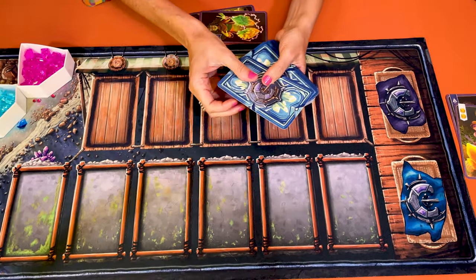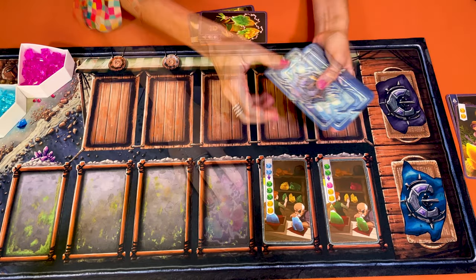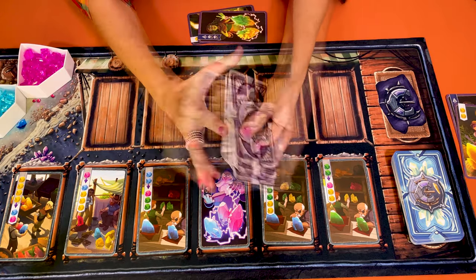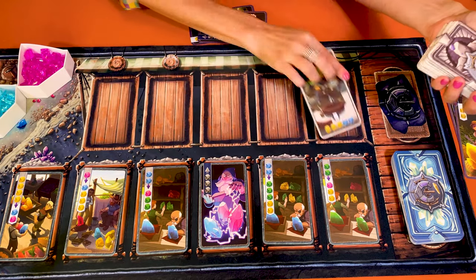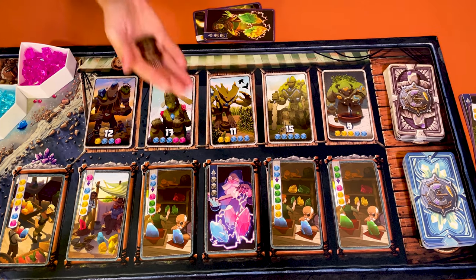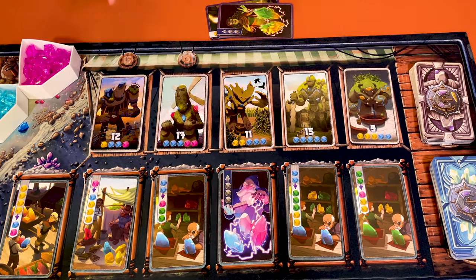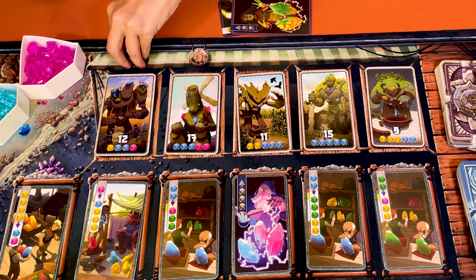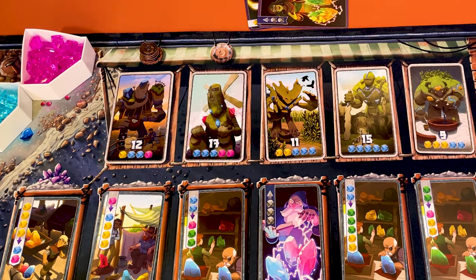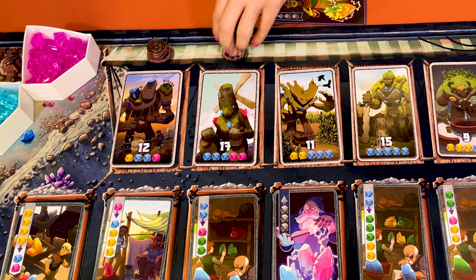Shuffle all the remaining merchant cards and reveal six of them face up and keep the rest of the deck face down. Shuffle the point cards, those with the golem on the back, and place five of them face up and keep the rest face down as well. Add two copper coins per player near the first golem, and two silver coins per player near the second. In this four player game it's eight coins of each type. Return the rest of the coins to the box.